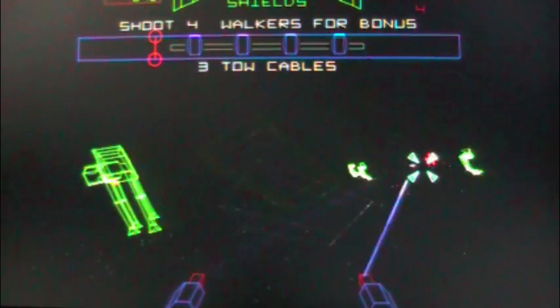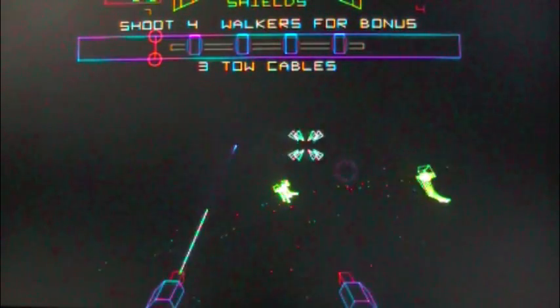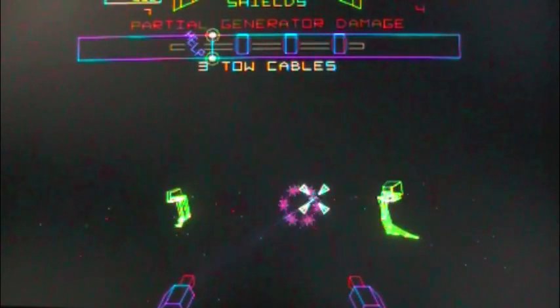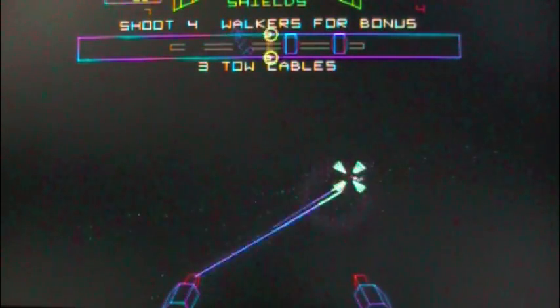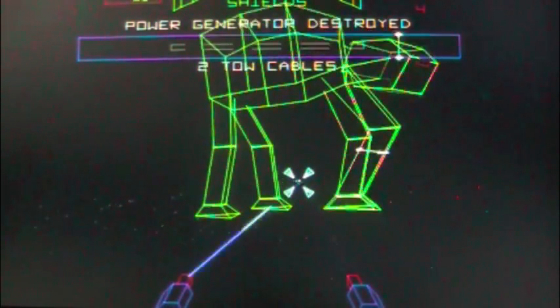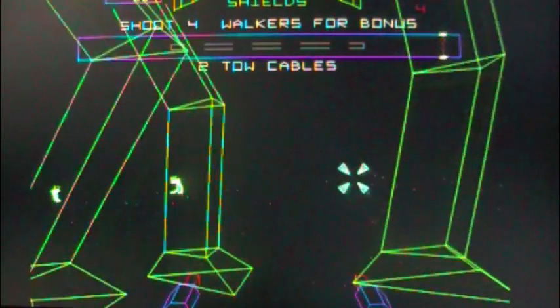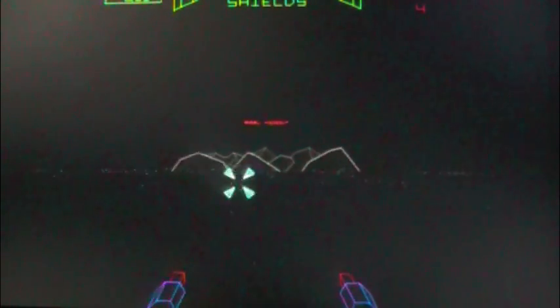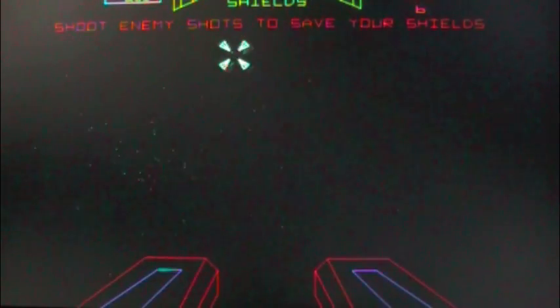Here we are in the second stage, and you have these walkers you're supposed to destroy. There are two ways of destroying them. There's actually a red square you'll see — you can hit the square and destroy them that way. The fastest way is using tow cables, and you only have about four tow cables to use, so it's important to use them strategically. If you fly underneath the walkers without getting hit, you score some bonus points, but it's very tricky, so be careful doing that.